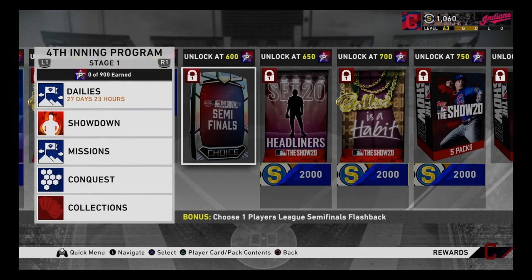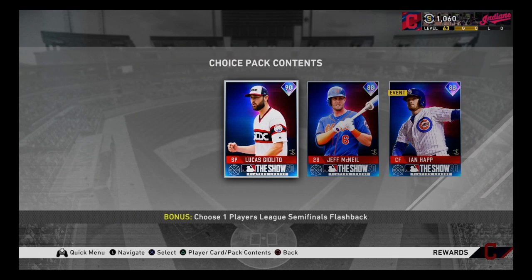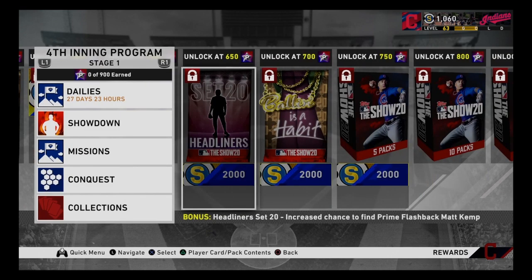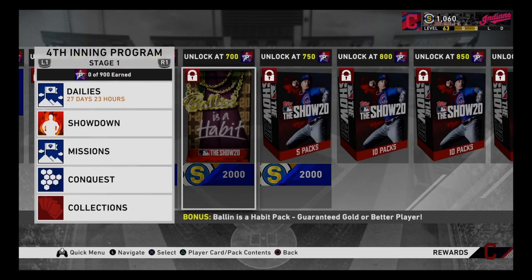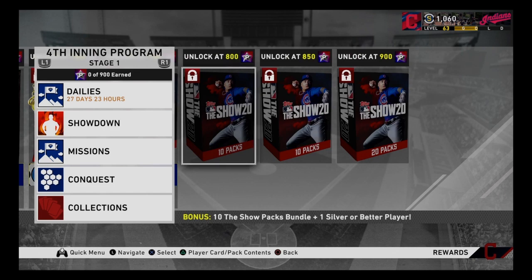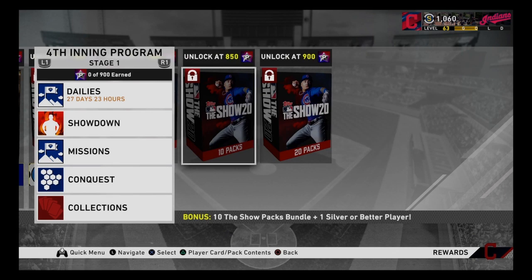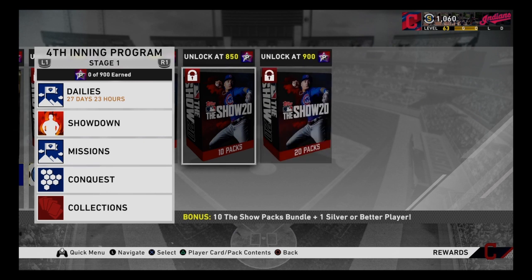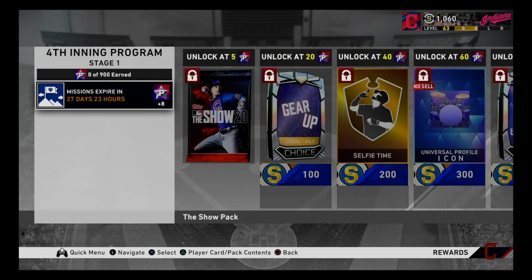At 500-550 you get 3K. 600 you get a semi-final so you can get closer to that Blake Snell. 650 you get a 20 headliner. 700 you get a Ball In As A Habit. 750 you get a five-pack bundle. 800 you get a ten-pack bundle, and 900 a 20-pack bundle. It's 27 days.